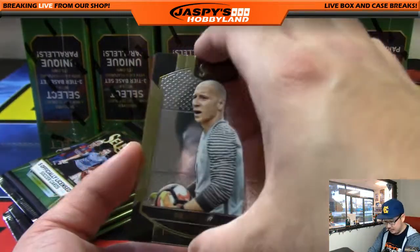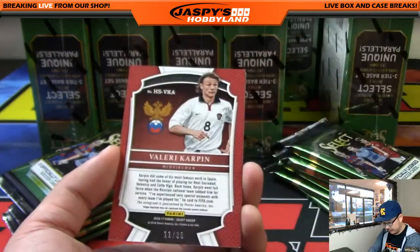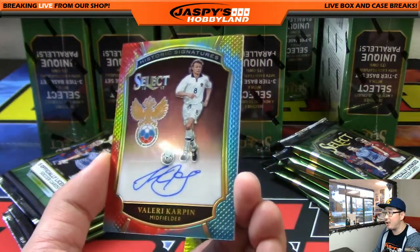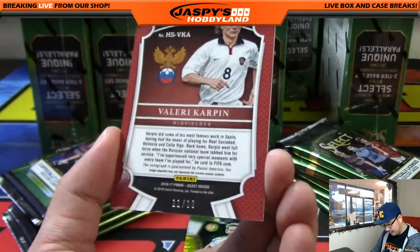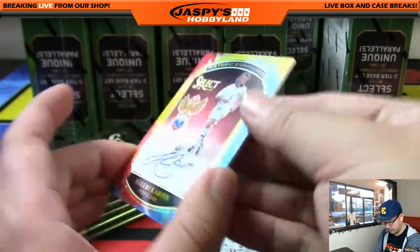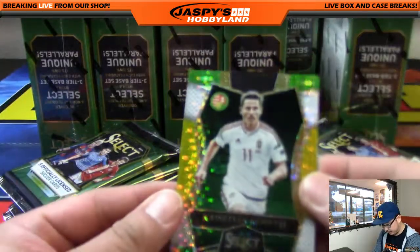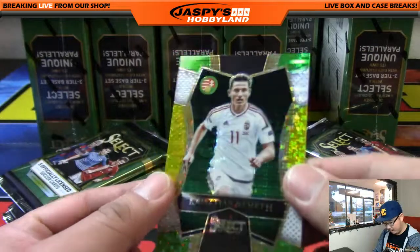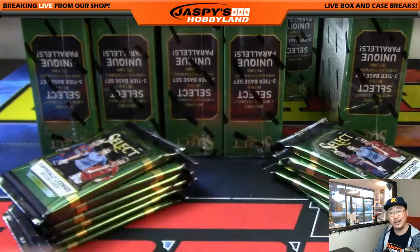There's Brad Guzan. So everyone's familiar with Select from football and basketball — similar sort of look. And we start off with a nice tie-dye on-card autograph: Valery Carpin, 11 out of 30. Very nice — on the Russian national team, of course. And a nice parallel right here — Chris Nameth, not numbered, but you can see there are a lot of parallels to collect. And Douglas Costa — not Diego Costa, but Douglas.